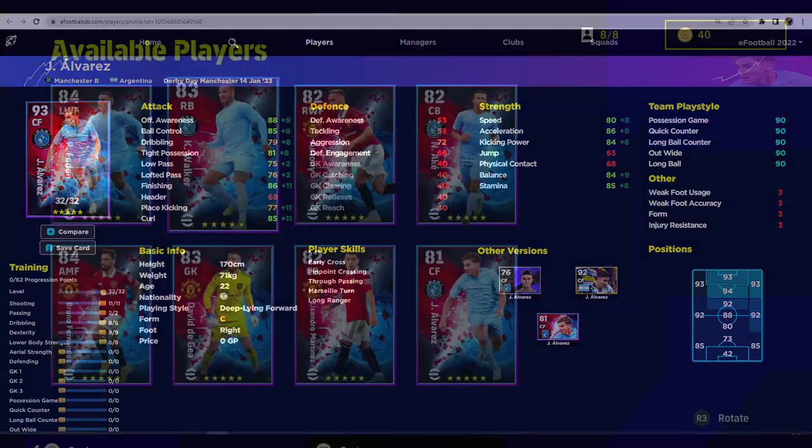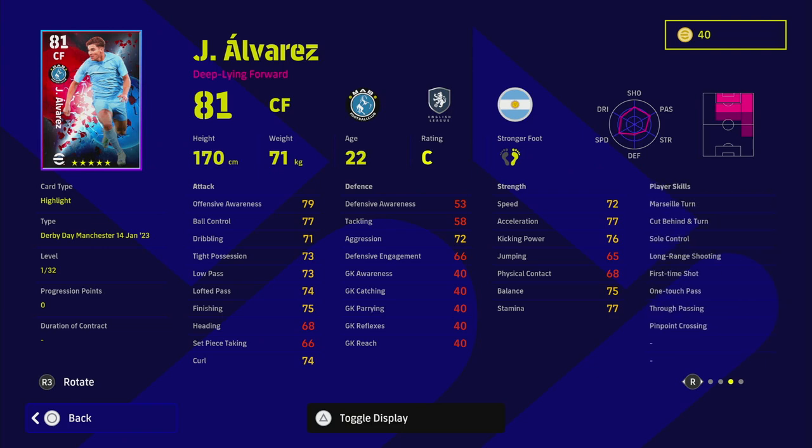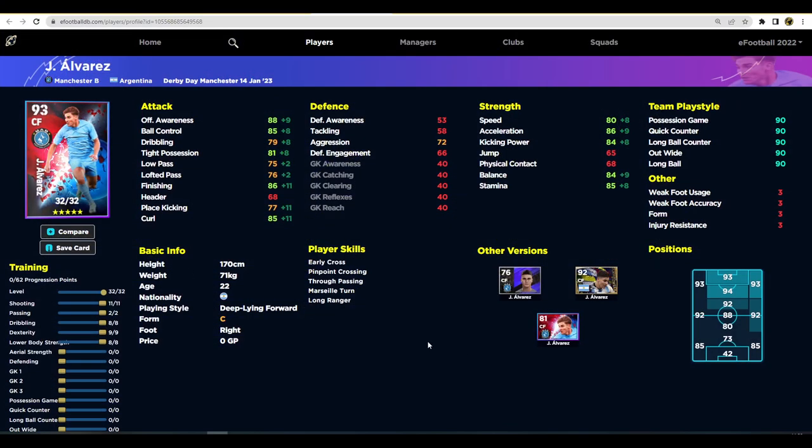Last but not least from City, we have Alvarez, who actually has unwavering form — unusual for this card. He's a centre forward who had a really good World Cup. Deep lying forwards are always tasty but hard to use because they're not pacey. Alvarez's card is really decent though — lovely player skills including one touch pass so you can spin off defenders. Trained up: 88 defensive awareness, 85 ball control, 80 speed, 86 acceleration, and 86 finishing. He plays kind of like Lautaro Martinez.